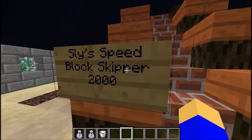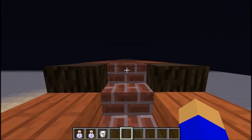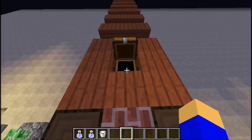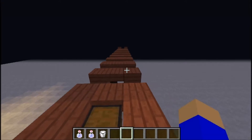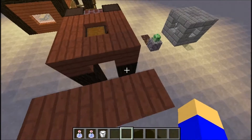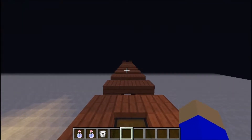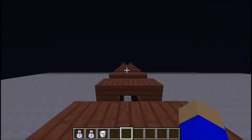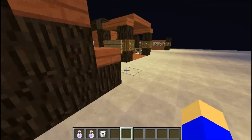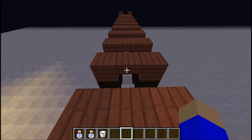We're going to come over here to SlySpeedBlockSkipper2000 and run some tests. When you're sprinting, it says in the game code somewhere that you can actually skip blocks while running — like so. Watch. We made it about 2 blocks, because when you're sprinting you can skip about 2 blocks in a row like that.